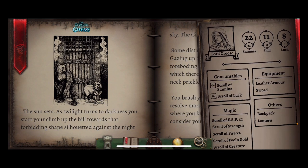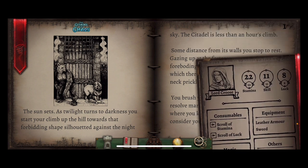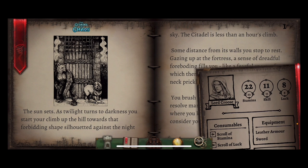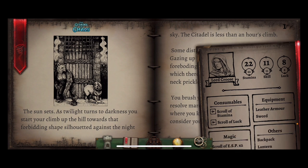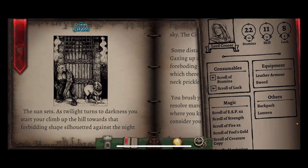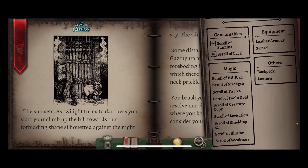We're back to having all of our magic spells, our stamina's at full, luck's at full, skill's at full. We've got 22 stamina which is very high, 11 skill which is also very high and 8 luck which is about average. We've got one scroll of stamina and one scroll of luck.